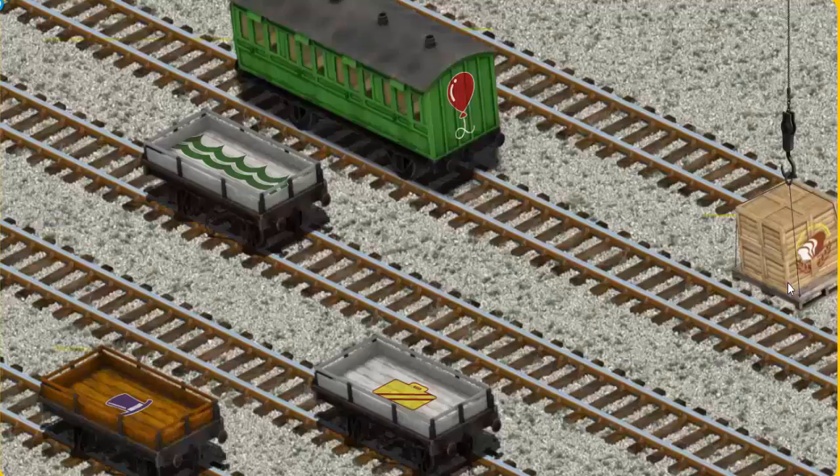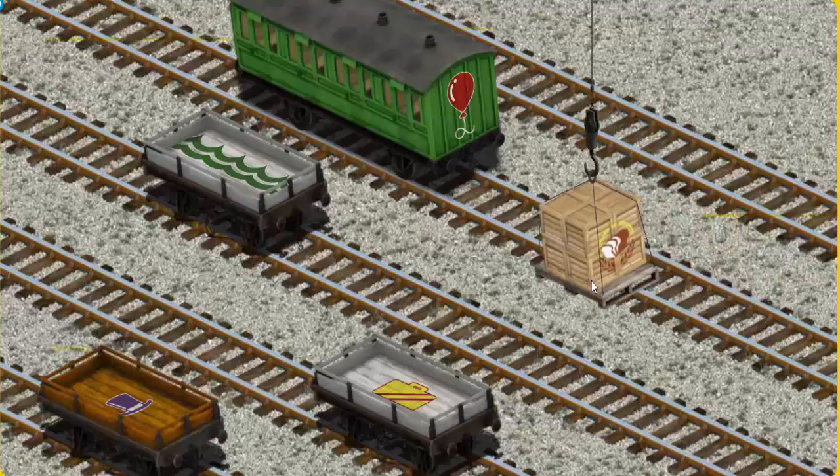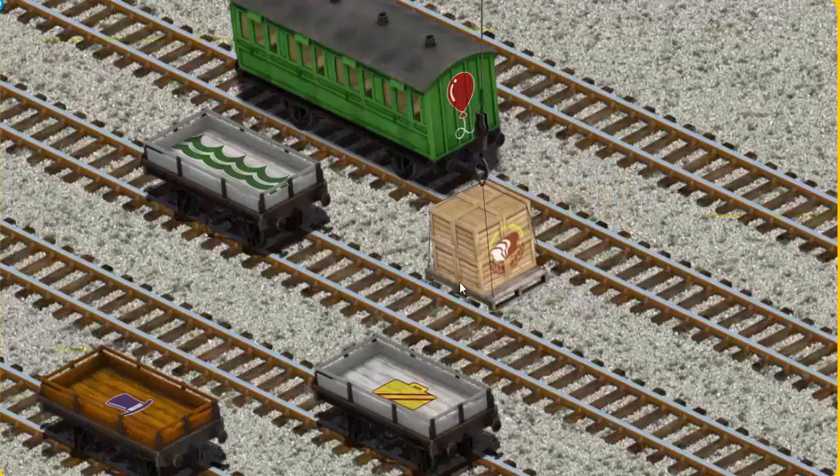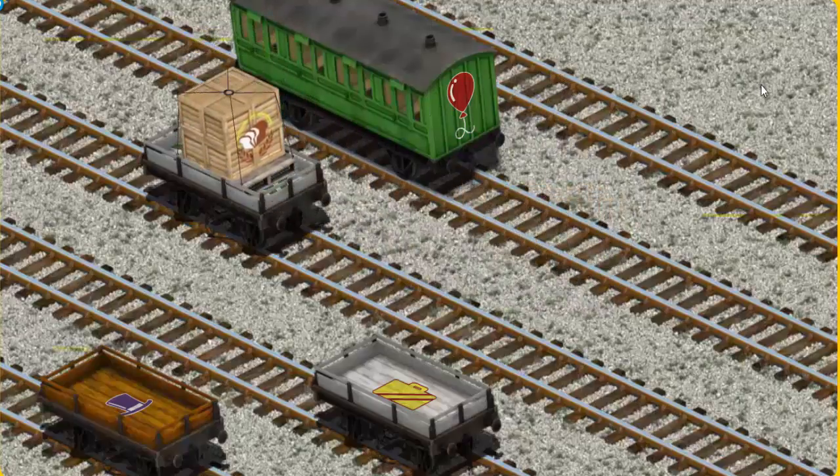Now the cargo must be loaded. Help Cranky find the white flatbed with green waves. You found it!